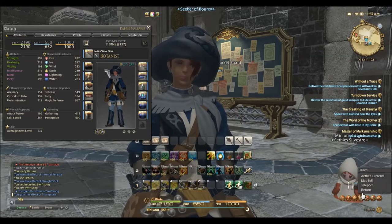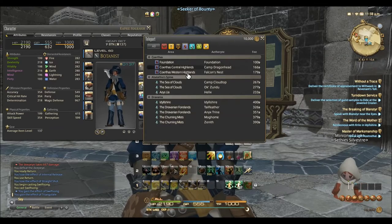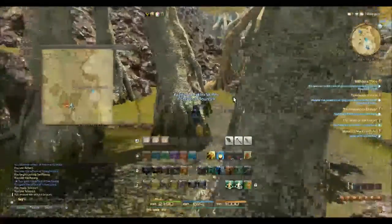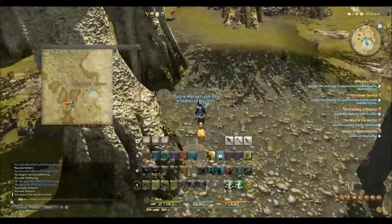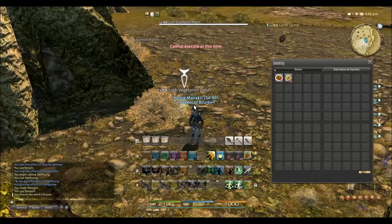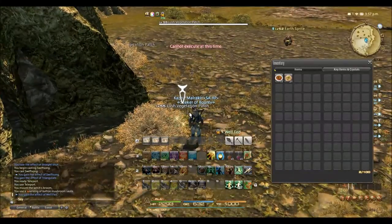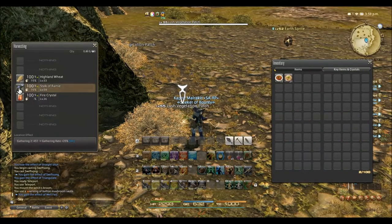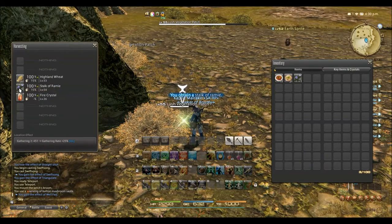Stalks of Raimi are a level 54 material that can be found in the Dravanian Forelands around position 37, 19 — basically just northeast of Tailfeather. Also on this node you can occasionally find Cyclops Onion, which are a level 53 hidden material. In today's video we will not be gathering any of these since their unit value is literally one fifth of the unit price of Raimi at the time.